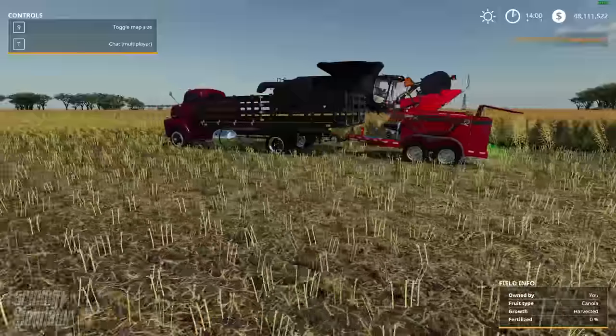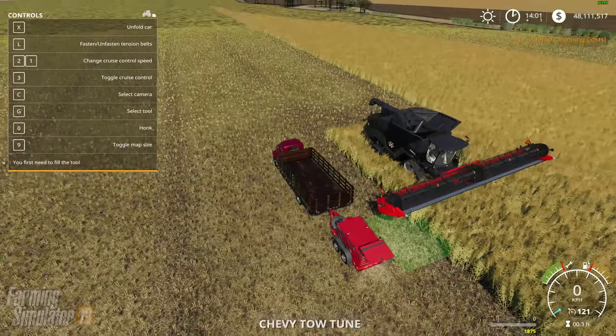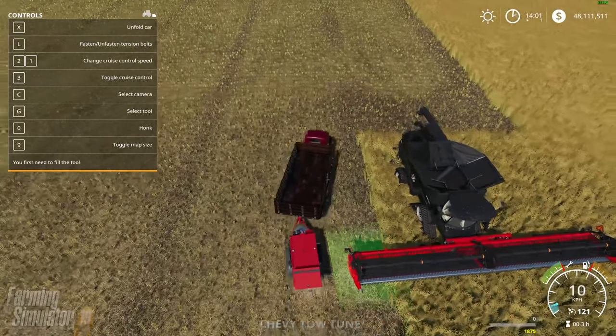The thing with the service wagon you've got to watch is you don't accidentally sell it. Because it's just a matter of pressing one key when you're on that window.